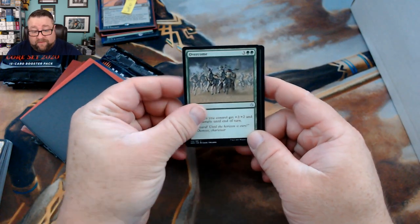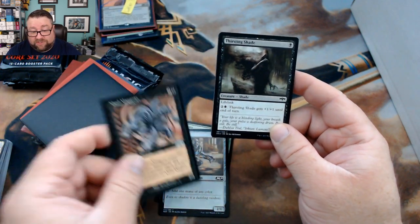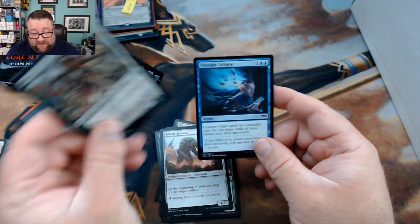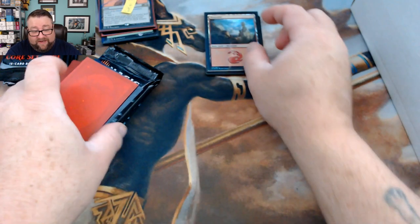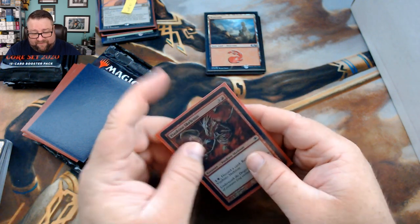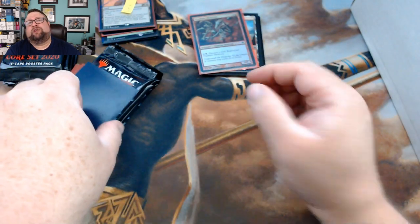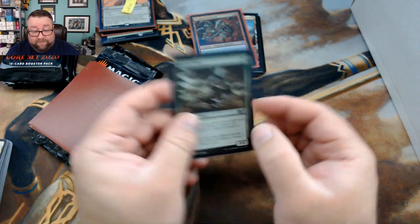Let's see what we got for Adam. We got Overcome, Prismite, Mind Maggots — that art always creeped me out — Thirsting Shade, Blind Blast, Regenesis, Arlan's Wolf, Voltaic Servant, Hothy the Sun's Heart, and Thought Collapse. Random foil basic is a Mountain from M19. Random foil is a Viashino Skeleton from Shards.